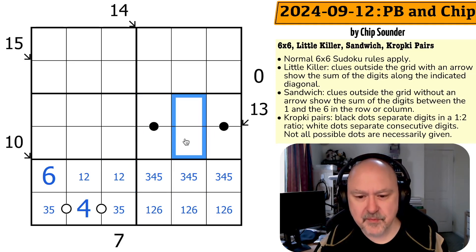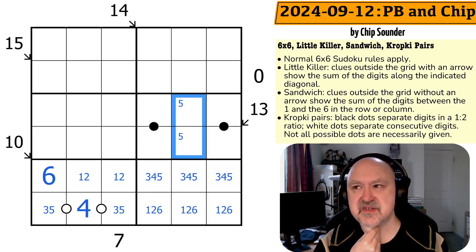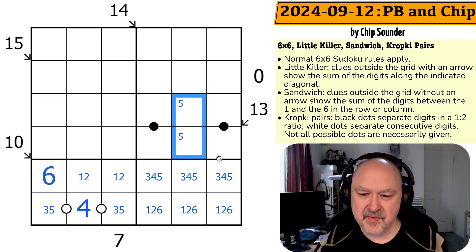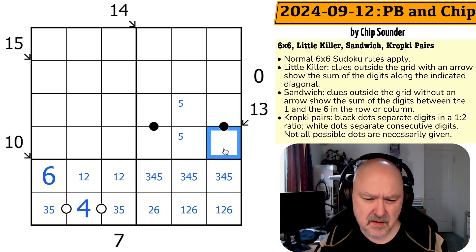What can go on a black dot? I can never put a 5 on a black dot in 1-to-6. I can use 1 and 2, 2 and 4, or 3 and 6 — so the only digit I can't put on a black dot is a 5. But these sum to 13. If this was a 1, these would have to be 6 and 6, which I can't do. So this is not a 1. But I could do 2, 5, 6, because that sums to 13.